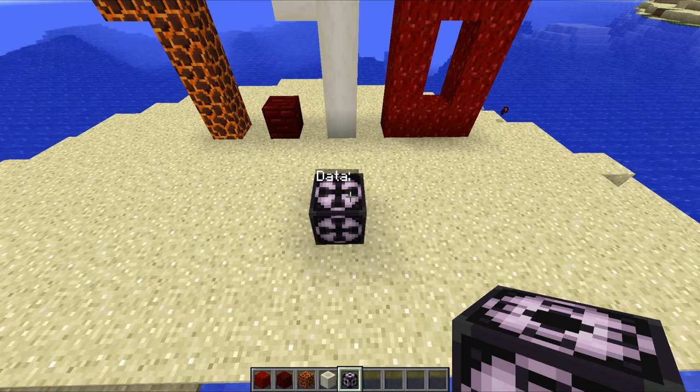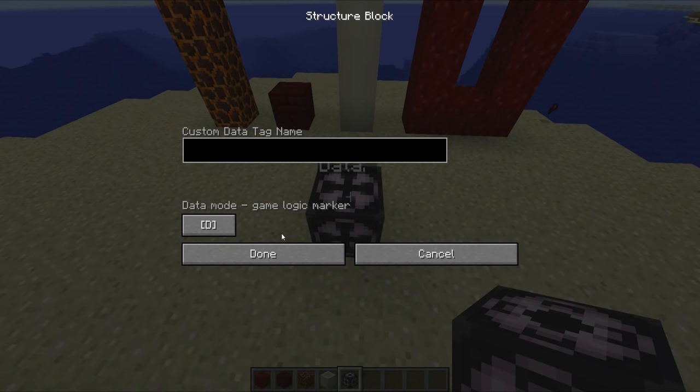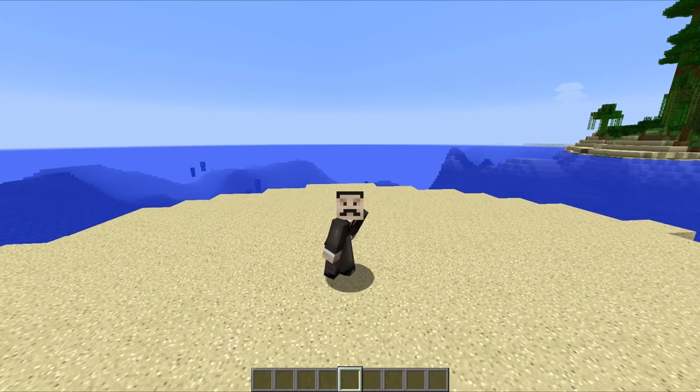And finally, one of the big changes for Minecraft 1.10, especially in terms of map making, is the structure block. This thing right here is absolutely awesome — it allows you to save structures, clone structures, move structures around, rotate structures, and all those good things. I'll put links down in the description for tutorials on how to use these, because they're incredibly powerful. And that, my friends, is Minecraft 1.10 in a nutshell — all of the new features being added in this latest update, which is really quite exciting.